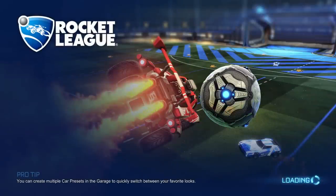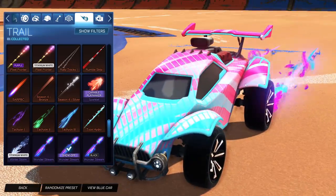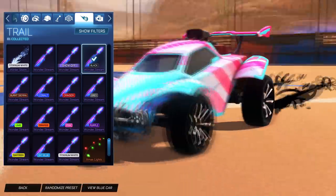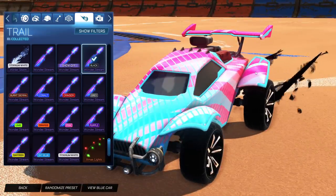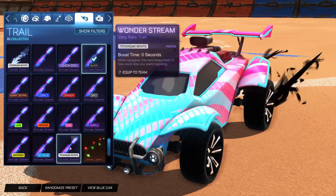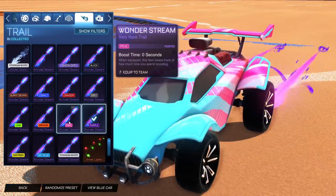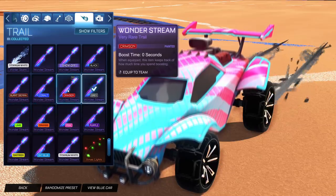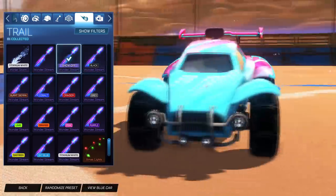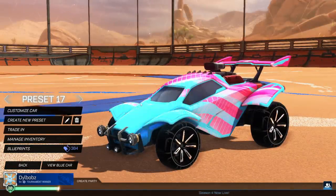Let me show you what the painted ones look like. In my opinion, the regular trail is definitely the best out of the bunch — the unpainted one looks so cool because of these bright blue and pink colors. But the painted versions aren't too bad either. Like the black one — look how cool that is. Some of you might prefer the black one depending on your car design. Titanium white is super bright, and all the other colors are literally just that color. But the non-painted one really does look the best. Definitely keep an eye out for the Wonder Stream trail here in season four.